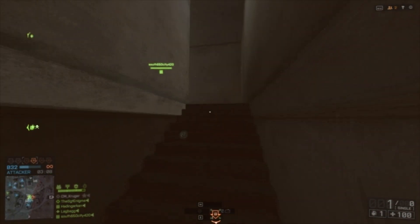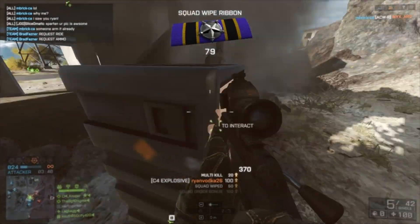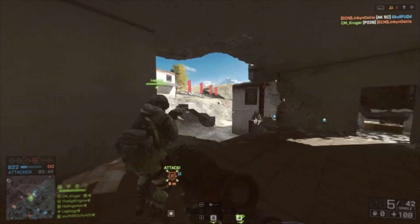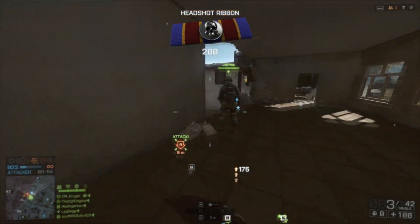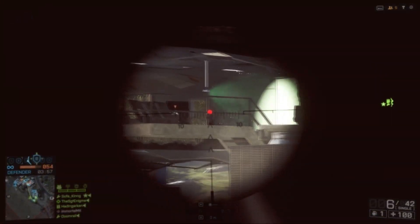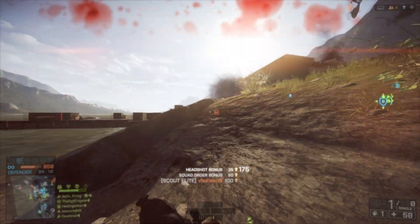You can use whatever attachments you want — overall it's just going to be a great weapon in close quarter engagements. When it comes to scopes, I usually prefer the seven or eight times. The default scopes you start with are good, but if you're new to Battlefield and getting into aggressive recon, and the Scout Elite is your first bolt action, I would always start off low — go with iron sights, then upgrade to the 3.4 or four times, and slowly work your way up to the seven or eight times.